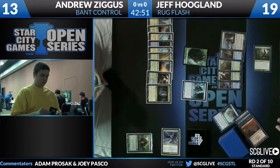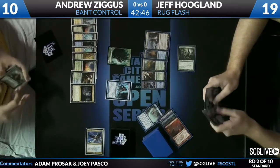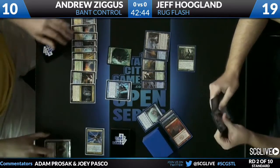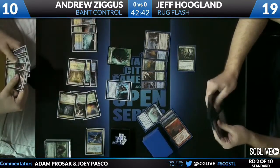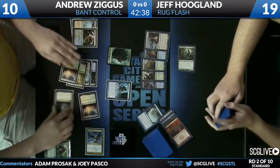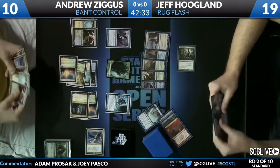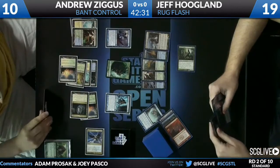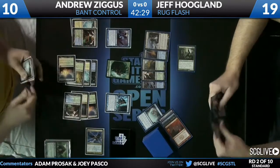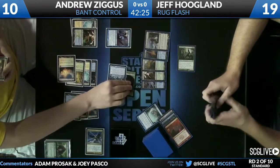Avenger gets in again. Andrew untaps his Beast, which smashes in for three. We've got six mana... Aetherling! That's probably going to be the ballgame. Aetherling resolves off that Cavern of Souls.